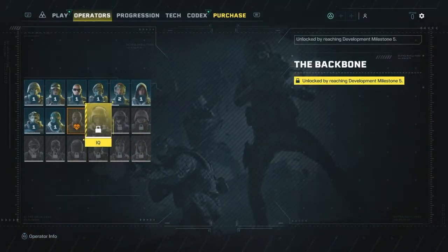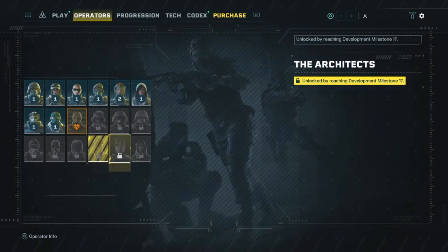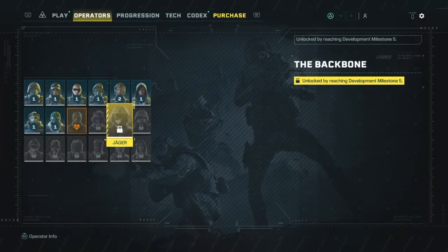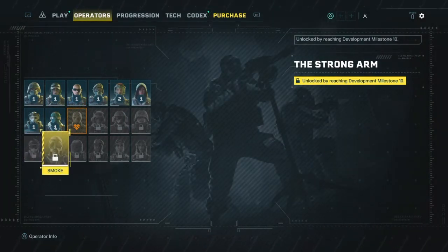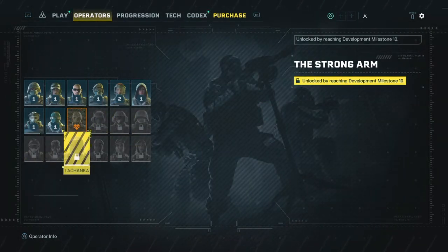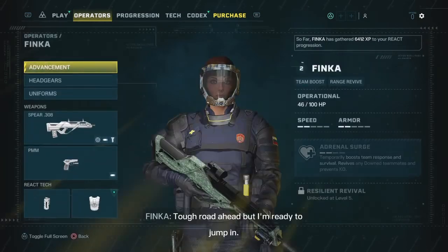Some of these guys have milestone unlocks. The Backbone milestone is at level 5 — for that you get IQ, Jaeger, and Rook. The Strong Arm milestone is at level 10 — for that you get Fuse, Smoke, and Tachanka. Then the Architects at milestone 17 — you get Capitao, Gridlock, and Nomad. So those are all the operators you're going to be using.